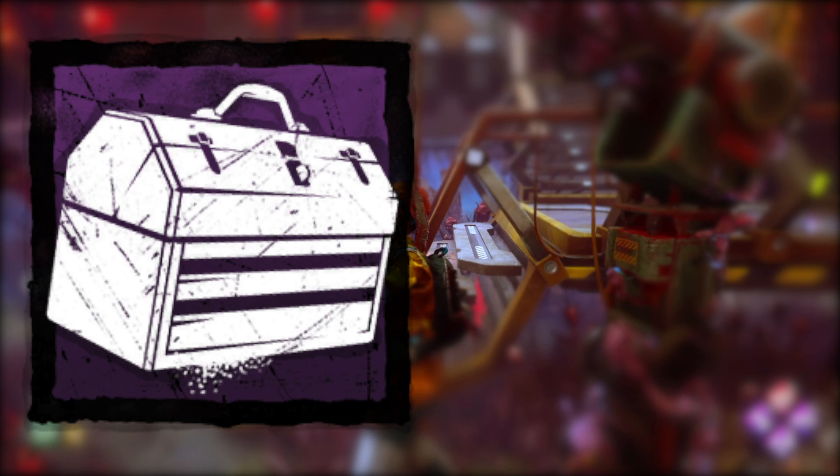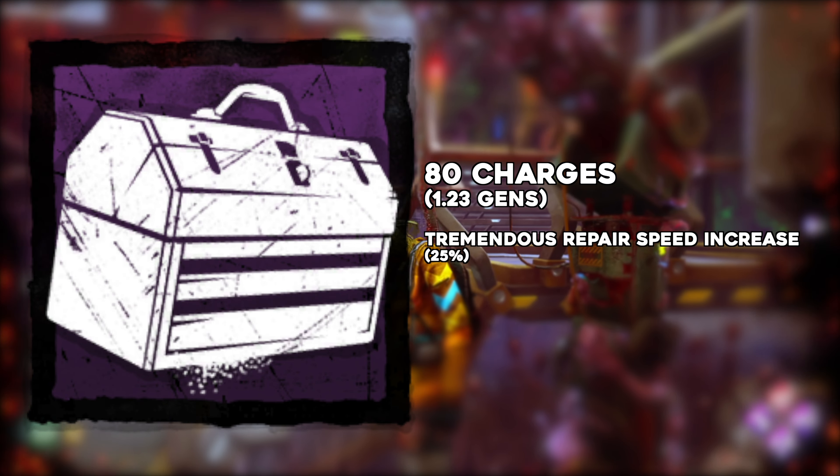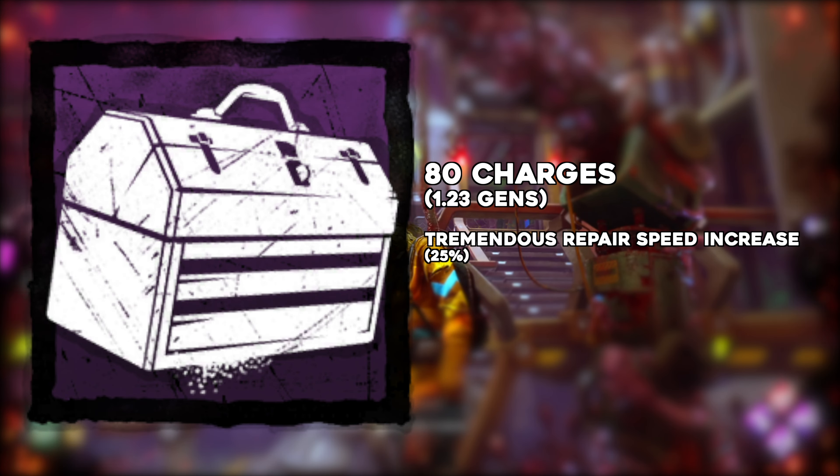Alex's toolbox with 130 charges — that is 2 gens — a slight increase in repair speed, that is 10%, but a moderate increase in sabotage speed. And finally the engineer's toolbox with 80 charges and a tremendous increase in repair speed, that is plus 25%. The idea behind toolboxes was that you'd take them to more or less passively increase generator repair speed throughout the trial. As the trial reached its conclusion they would have pretty much been depleted, adding to the late game difficulty curve. In reality you would often have all four survivors working on different gens, and thus the toolbox speed increases would apply evenly to all generators completed throughout the trial — hence calling it pretty much a passive effect.